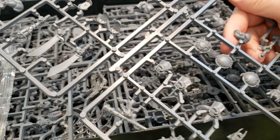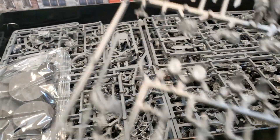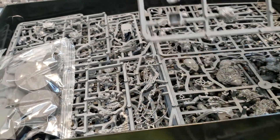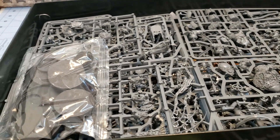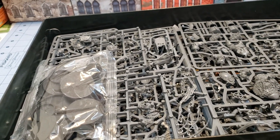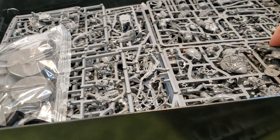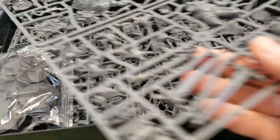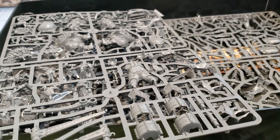So we have all of their feet sprues. You have the bodies on one sprue and the feet on the other — so that's eight ogres total. If you are not familiar with the ogres, they actually all share the same body, so despite them stating that you're going to get a certain amount of one type and another, it doesn't actually matter.